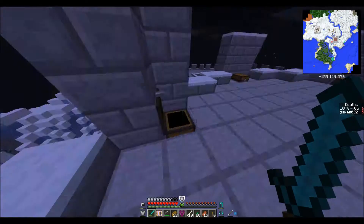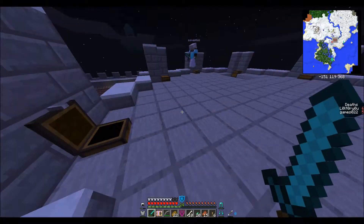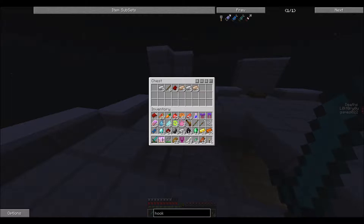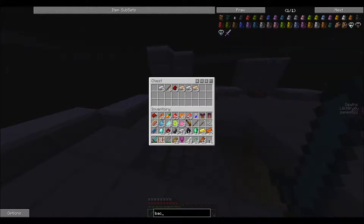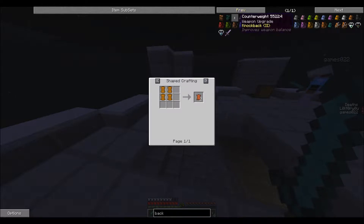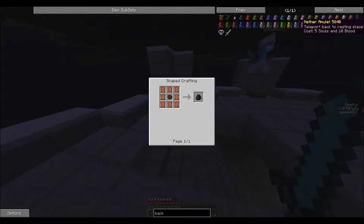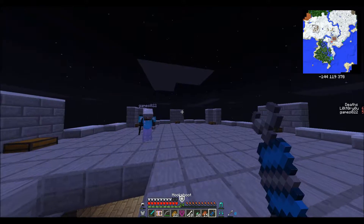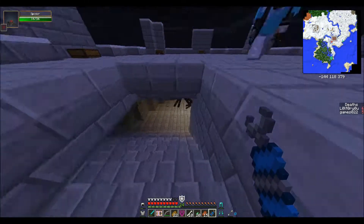I've got a big cyan backpack now so I can take more stuff with me back home. I've also got healing stuff — if I actually found one of those backpacks it'd be pretty great. Can't you make backpacks? Yeah, a big cyan backpack. That's actually pretty expensive — it's a pain to get because of all the special leather you need. But anyway, it's a double chest worth of stuff.